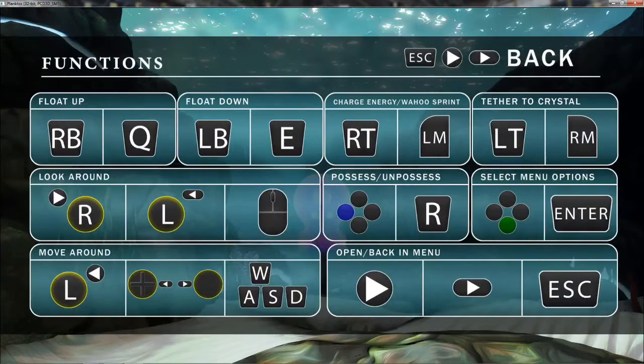I want to see what keys do what. This is obviously designed for a controller. Q and E are float up and down respectively. Charge energy or wahoo sprint — only if you're the wahoo fish — is the left mouse button. The right mouse button is tether to crystal. What the hell does that mean? Move around is the mouse. Possess and unpossess is R. You can possess fish, evidently. Options is Enter. WASD to move around. So I've got to remember: Q and E to float up and down, left mouse button is charge energy, right mouse button is tether to crystal, and R is possess and unpossess.